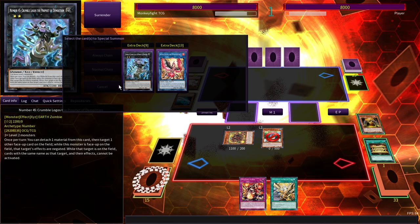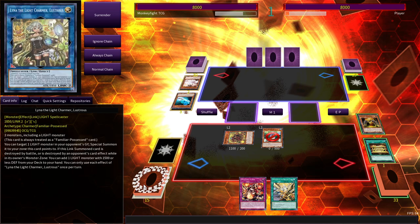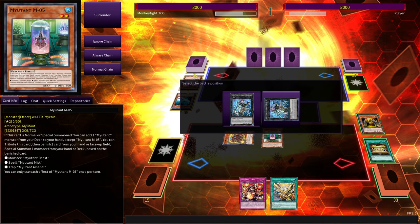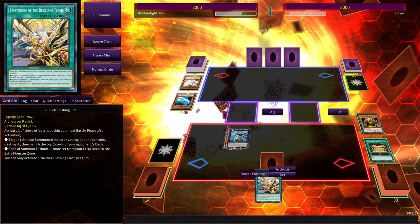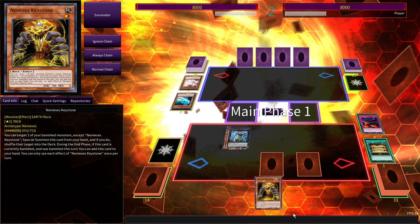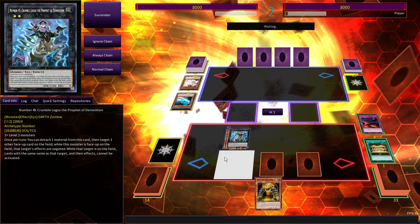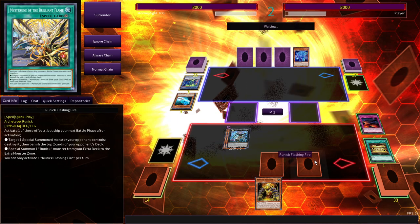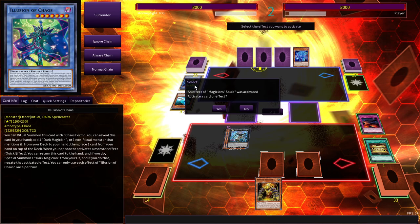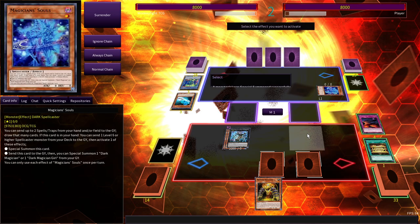We could make this as a... Is that worth it to make? I think we make it, just so we have an easier time putting this Mutant in grave for Mutant Clash. Mutant Keystone — nuts card. And there's the Magician Souls. It's going to Special Summon itself. That's fun.